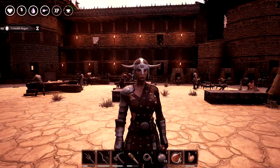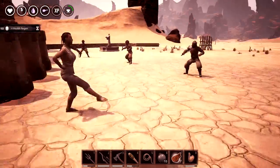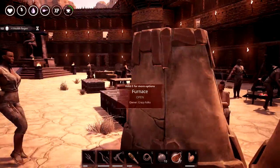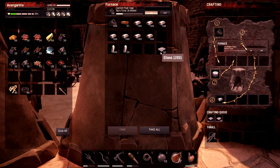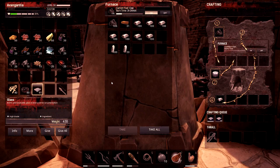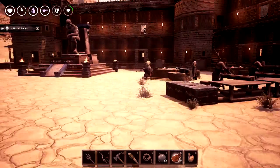Let me get my hot bag on here. First thing you need is a bunch of crystal — this stuff. You craft that into glass by just putting it in a furnace. I'm gonna take all of this and let the rest craft.